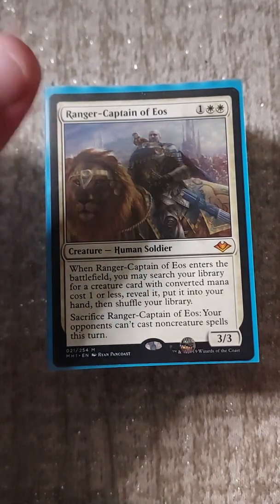More tutors: Yawgmoth's Will for a little recursion. Reap - I like Reap way better than Regrowth because it's instant speed and with three opponents there should definitely be a black permanent on the board, unless you're me and you have terrible luck and it never happens. And Noxious Revival.